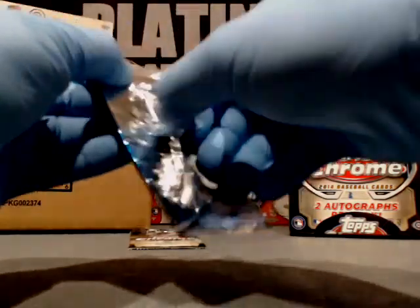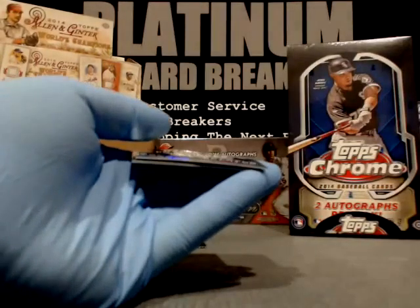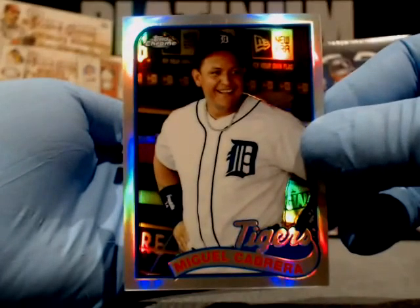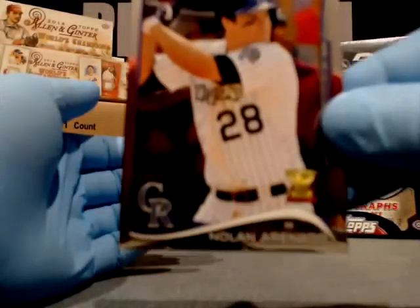We'll go over everything with you at the end, real quick, before we get into what we're going to do next. Dominic Brown, Phillies. Miguel Cabrera — there's a VAR — 89 throwback for Cabrera, nice card. Eric Hosmer, Royals. Nolan Arenado, Rockies.